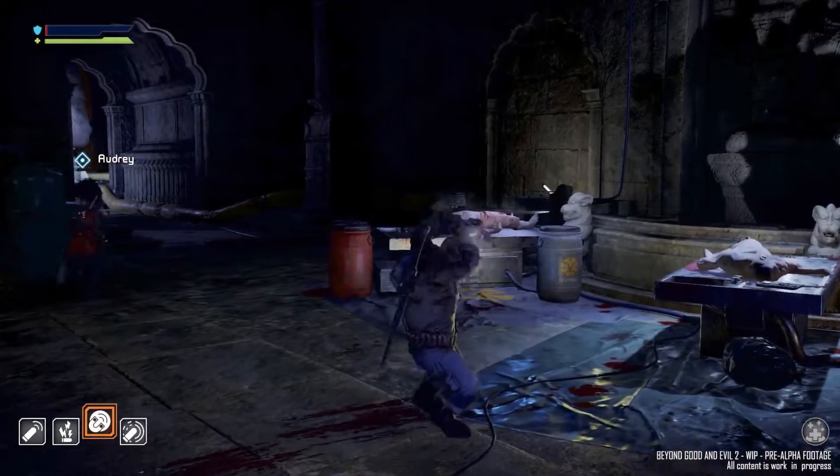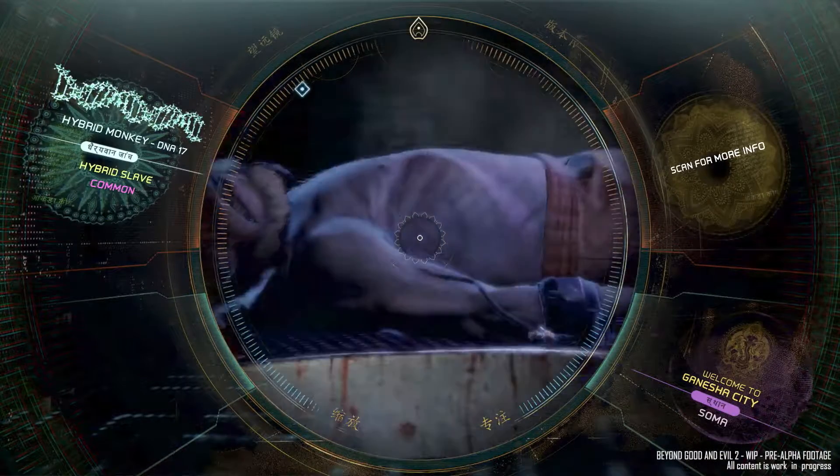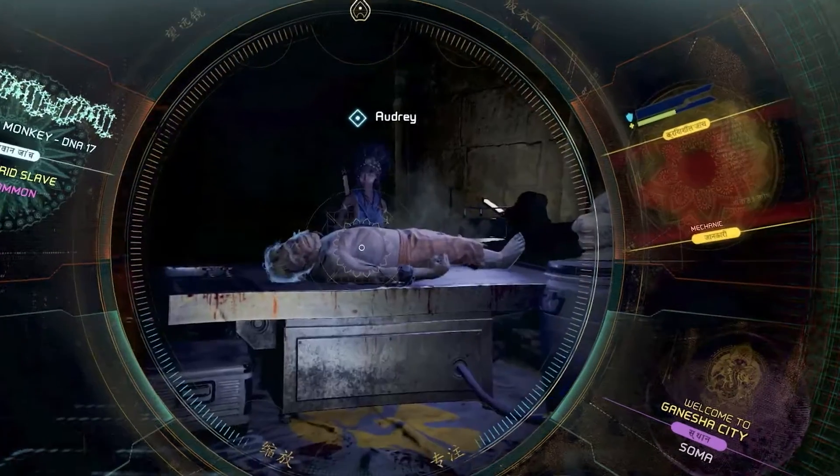It's a key part of recruiting, too. Take a close look at an NPC with your spyglass, and you'll see if they have any skills worth adding to your space pirate crew.